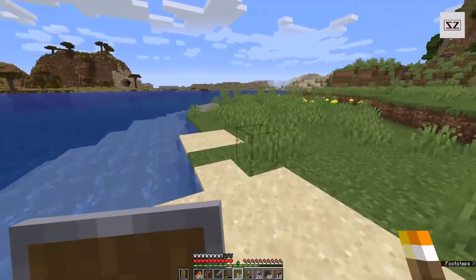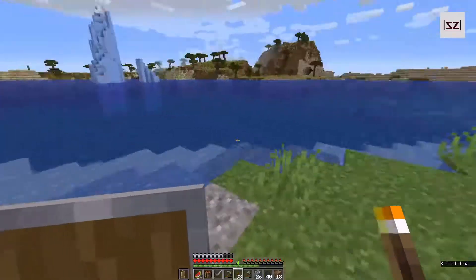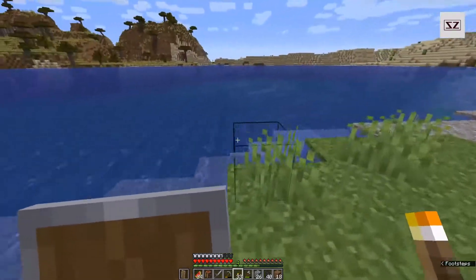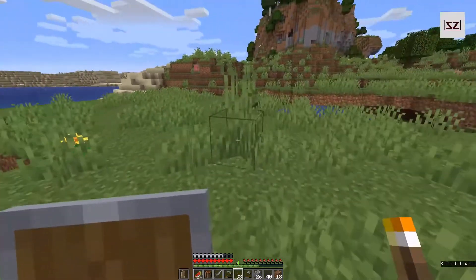Maybe I can build and have it sort of have a balcony, or maybe even a dock come out and go over the water. So what I'm going to do now is just put the chest down over here.